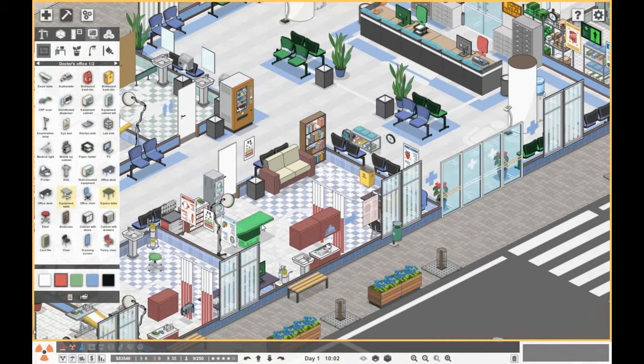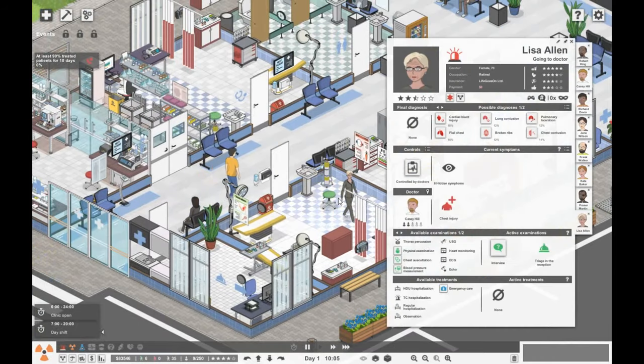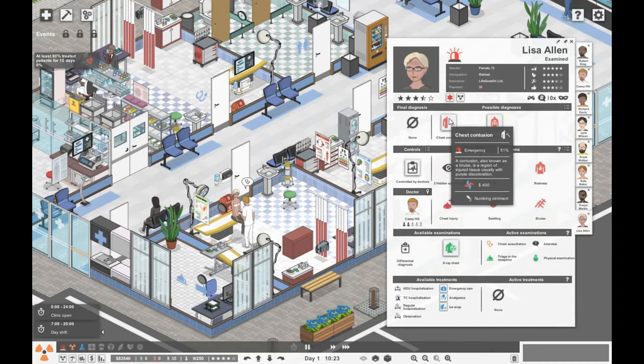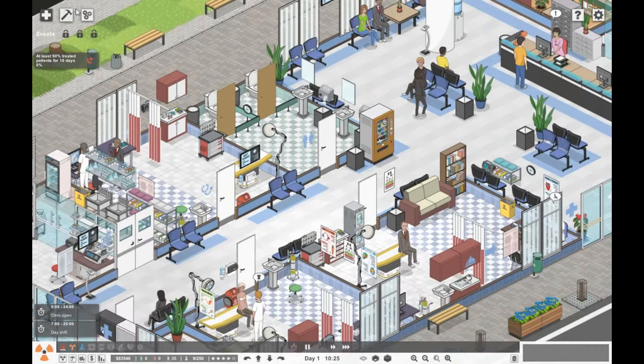You can go and get your x-ray on your lower limb. Here we've got Lisa, who's got some kind of lacerations. Let's do a physical exam and look at her chest. Chest contusion or broken ribs — so she's going to need an x-ray on her chest. We've got a lot of patients waiting.